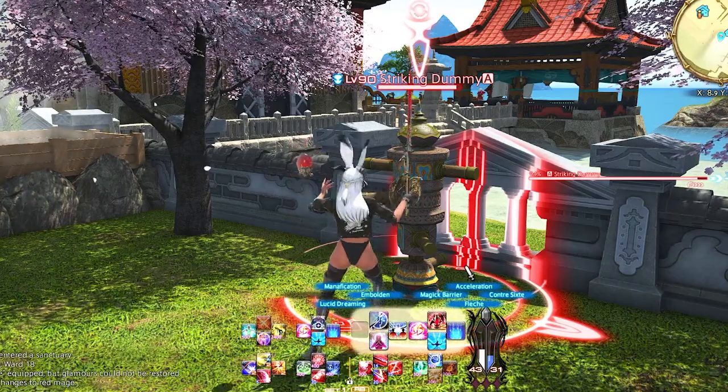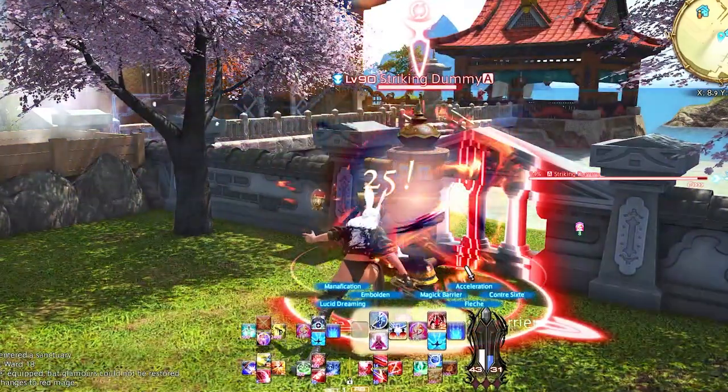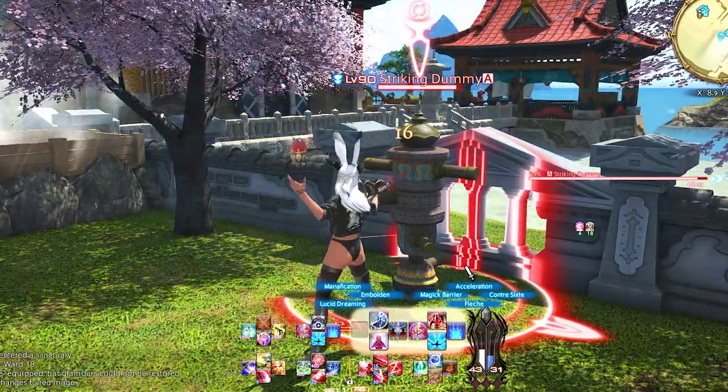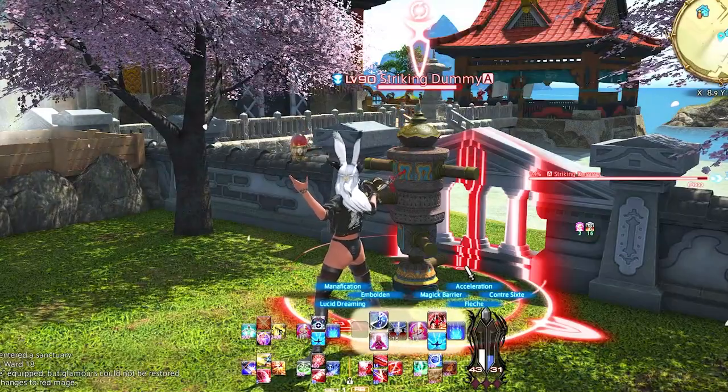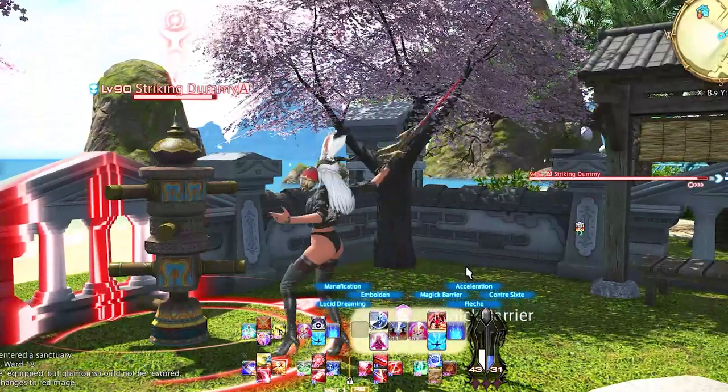Right Trigger 2 face buttons is Fleche, Contre Sixte, Acceleration, and Magic Barrier. You'll see I have these abilities on both sides. Lucky for Red Mage, they do not suffer from any type of button bloat, as you can see. This allows me to not have to go back and forth on the controller between right or left side, whether I'm in single target or AoE.